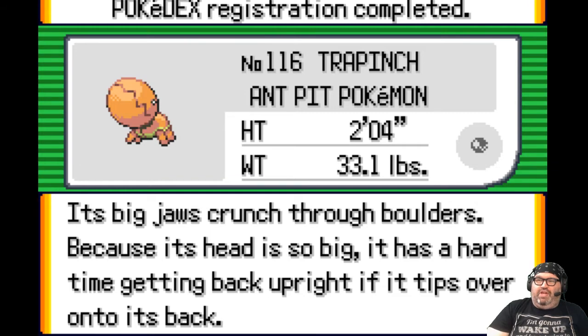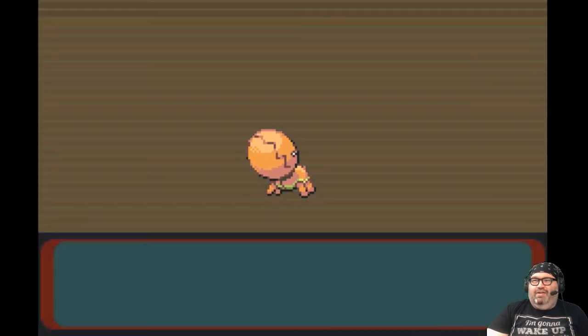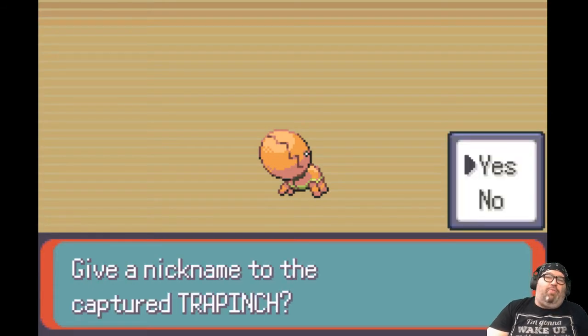It's Big Jaws — crunch your boulders because its head is so big. It has a hard time getting back upright if it falls onto its back. It's got a big dumb head. I don't have any Pokemon names — so in the comments, give me some Pokemon names for the next episode.